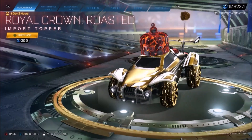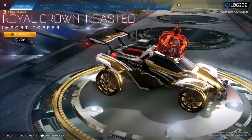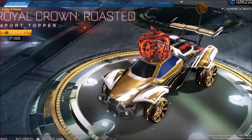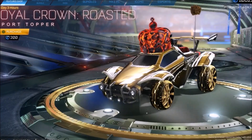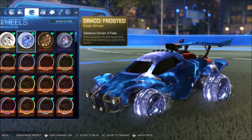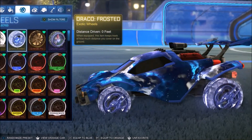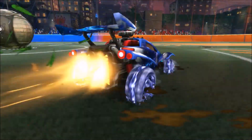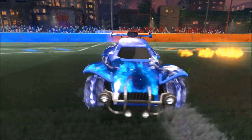Then, the Royal Crown Roasted. This thing — I don't know what to say about it, to be fair. Back in the day, the painted version of the Royal Crown used to go for an absolute ton, but they're pretty much worthless now. But still, really cool that we get a special edition version of this, just 200 credits as well. These Dracos actually look so, so good. It's ironic as well, because in the Nitro series you had the K2 wheels with the Dracos, and it's pretty much a mix of the two — a massive collab with the two wheels, and I really do rate them.